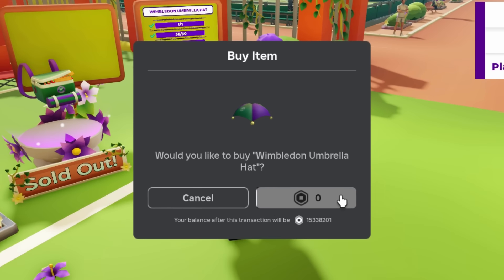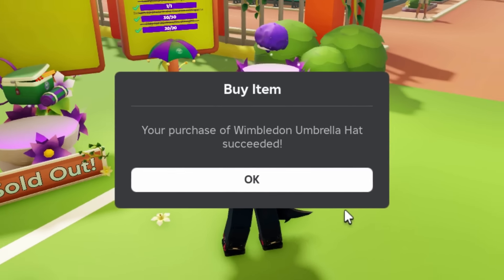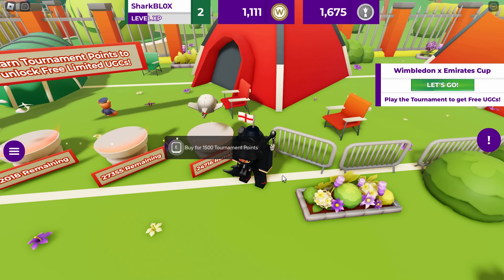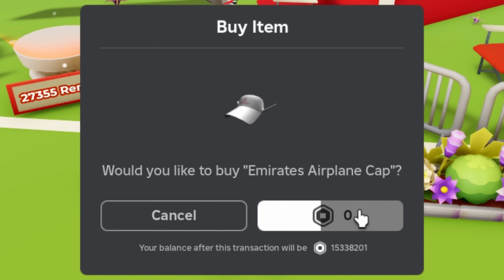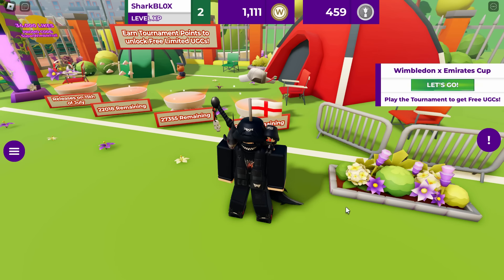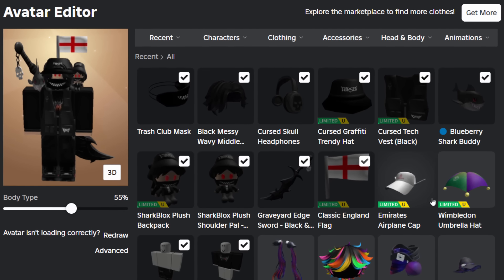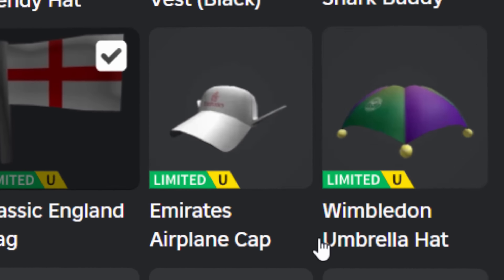Would you like the Wimbledon Umbrella Hat? Yes, of course - this one is pretty cool. Then don't forget the cap - I'm on 1675 points and this one costs 1500, so that's fine. I'll just have 175 points left. All my points are gone but we got two pretty cool UGC items - the airplane cap and the umbrella hat. I actually quite like these accessories and they're very easy to get as well.